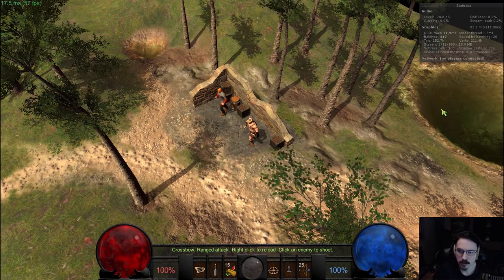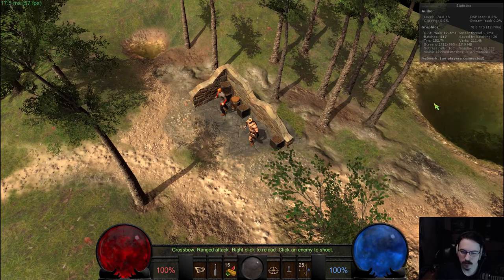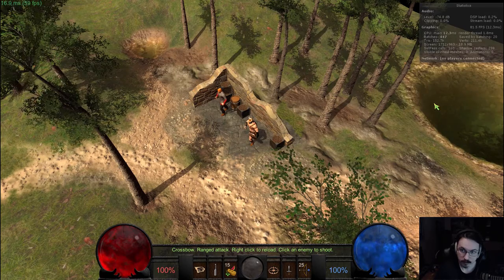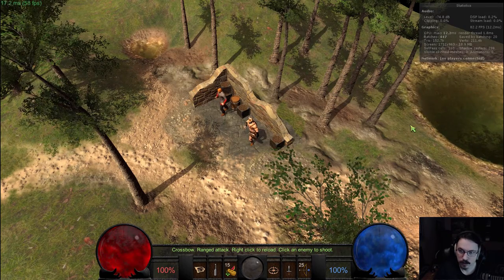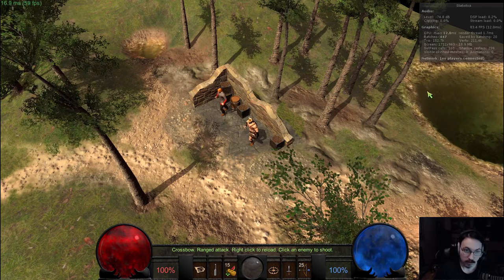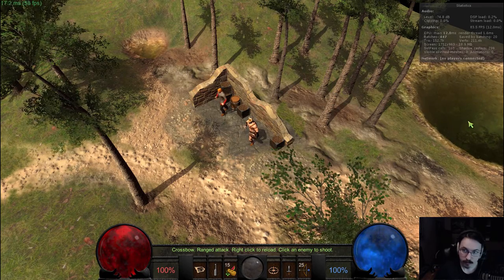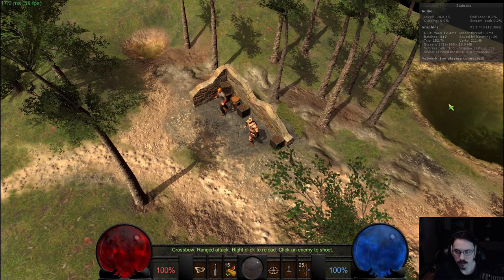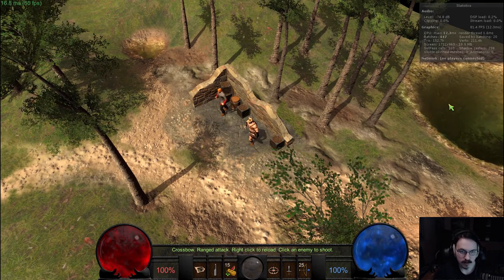I have a new water asset that I just bought for $5 called Aquas Light. I may get the full version sometime, but for right now this one's pretty good. I just wanted something where the water would change color as it got deeper, and that was really all I needed. The default Unity water asset wasn't really that great.